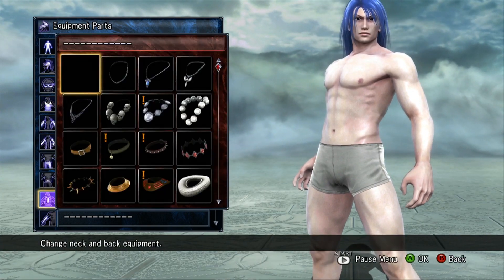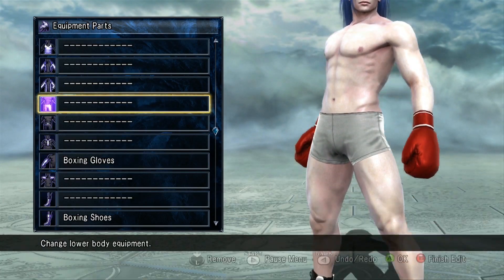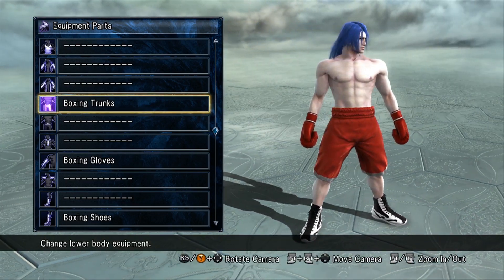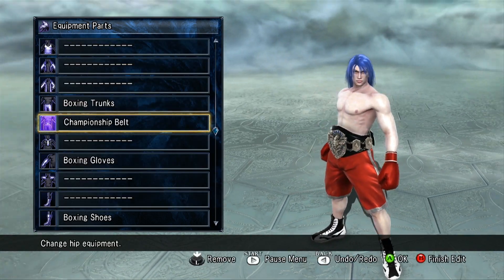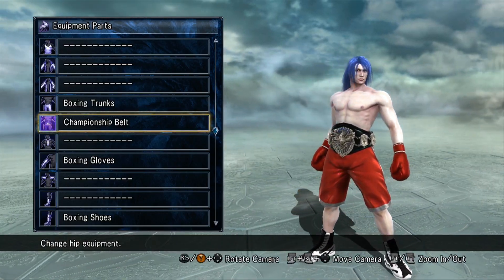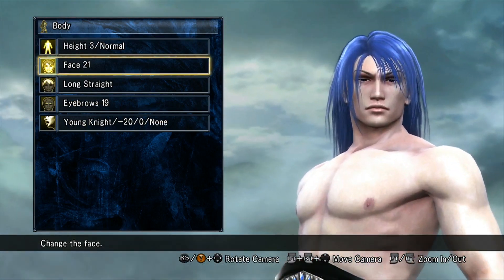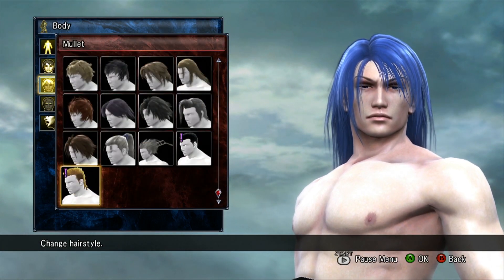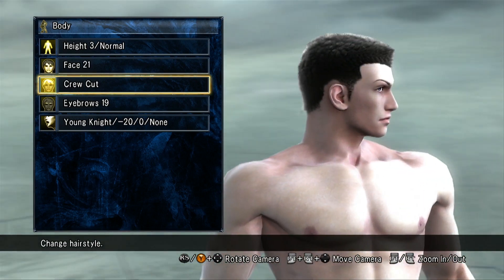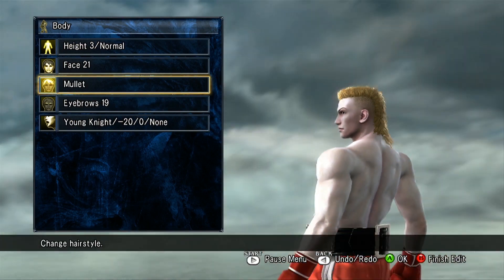And lastly, just to give you an idea of what the boxing set would look like on a male — let's say a boxer — put the championship belt on it. I mean, you've already pretty much got a Steve Fox-looking character right there. You just need to change the hair color to blonde and you pretty much almost got it. Let's just take a look at the male hairstyles, the two new ones: you got the crew cut and you got the mullet. That mullet — Steve Fox, right?